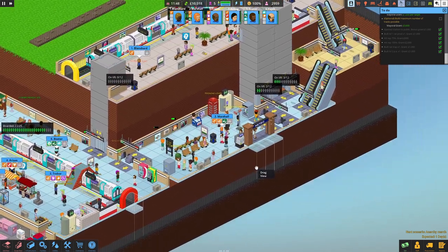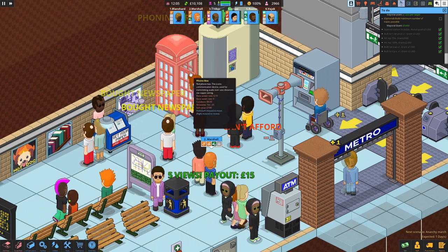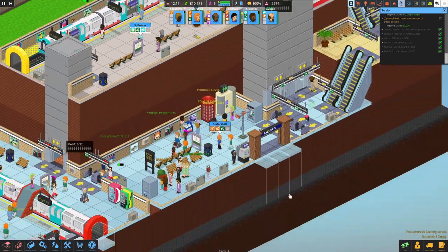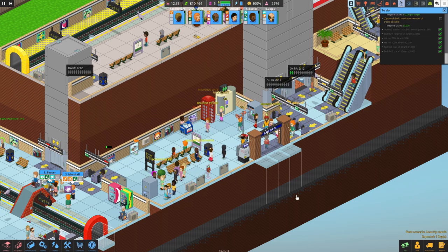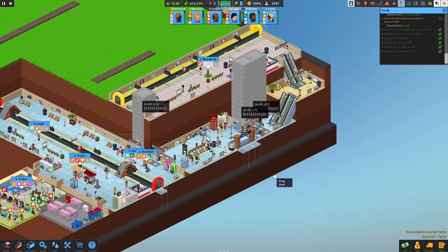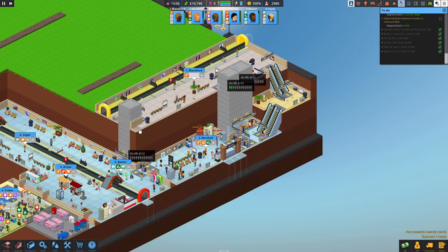People are still milling around - are they waiting for the phone box? There's a queue for the phone box! We could sell the ad space for the phone box and put another one in. It's the only one on the station. Perhaps having a second phone box somewhere would help - we could fit one in here, and same applies for this side.